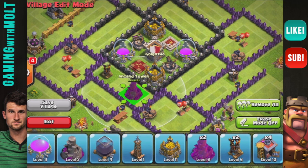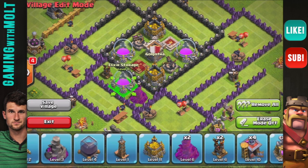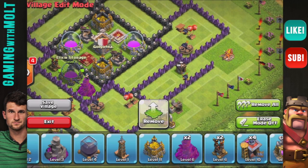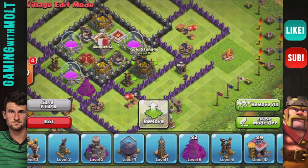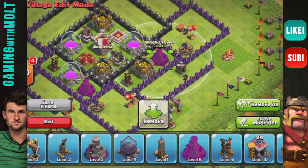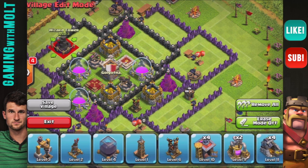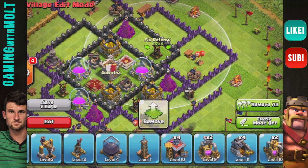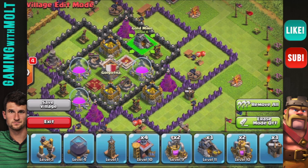Now we're going to work our way around the outside and space out our defenses so that someone can't just easily take them out with lightning spells. We have our air defense right there, then another storage, then a wizard tower, then another air defense, another storage, and another wizard tower. This way the wizard towers and air defenses are spread out all along the base, making a complete square around it, as do our air defenses.